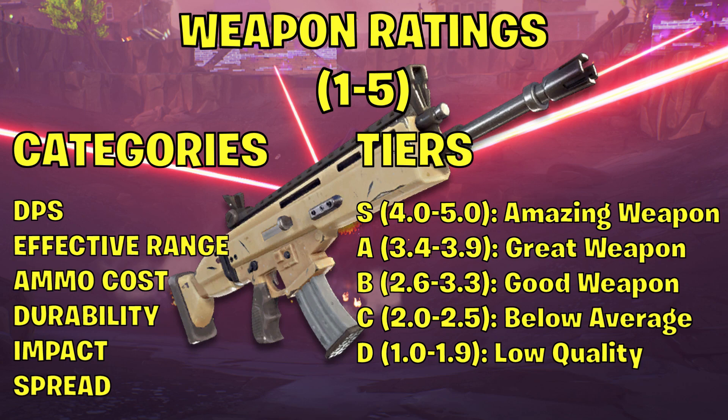I'll be averaging the ratings into an overall rating and categorizing the weapon into one of five tiers. S tier is the top — amazing weapon, exceptional or above average in every category. A tier, great weapon, above average in most categories. B tier, good overall weapon but may have a few drawbacks. C tier, below average weapon, underperforms in most categories. D tier, low quality weapon — would not recommend using unless you just really like it.